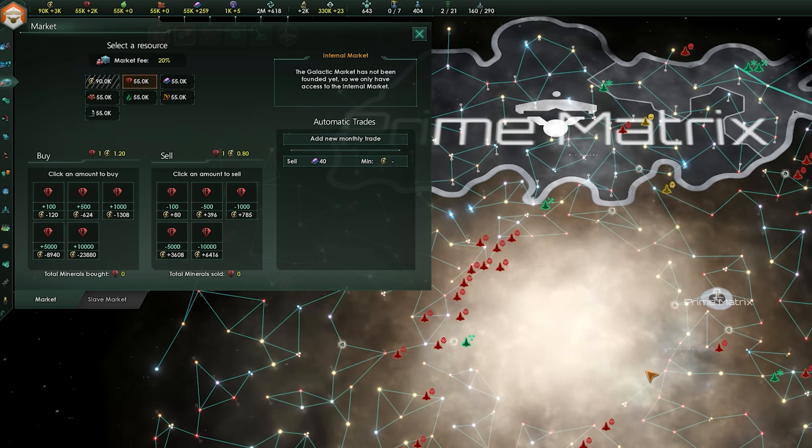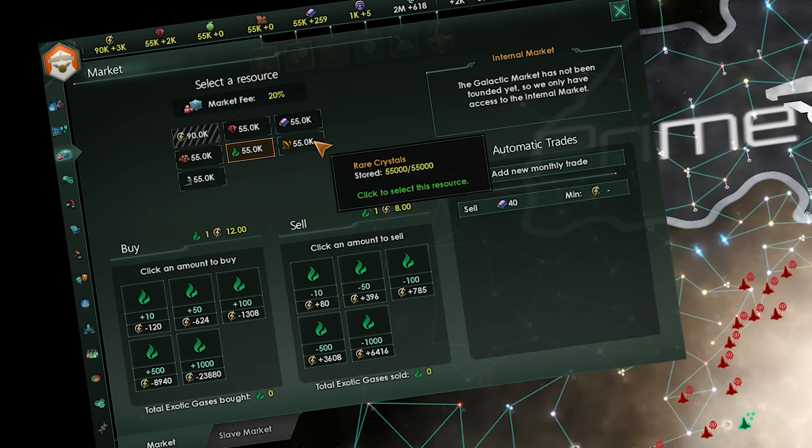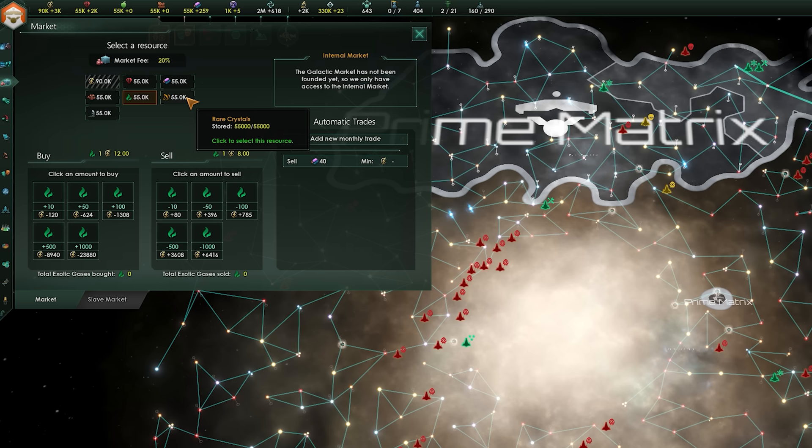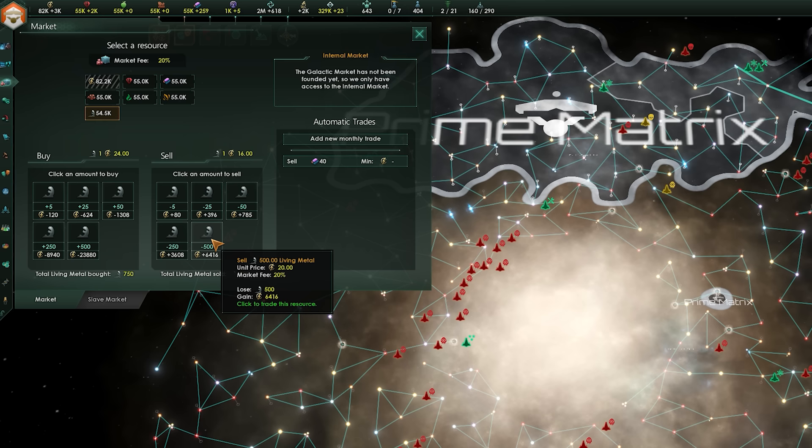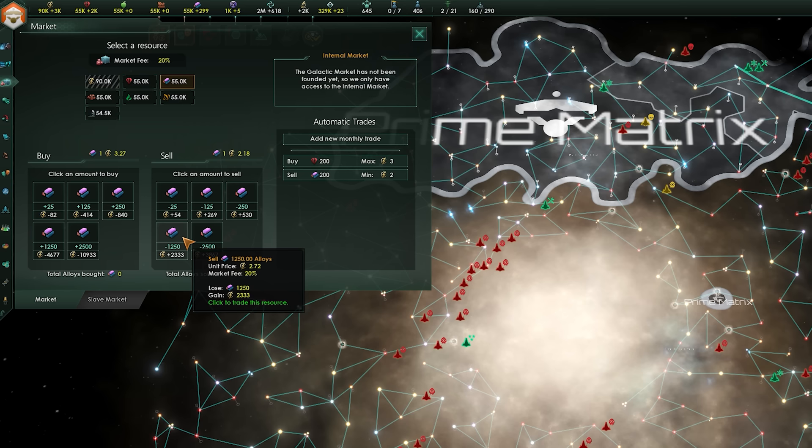The first thing to mention is something that can be used to stock up on every resource in the game: the galactic market. From this simple menu you can manually or automatically buy and sell pretty much every resource in the game. The main currency in Stellaris is energy credits, so everything is valued in credits — you spend them to buy any resource, and whenever you sell any resource you get them in return.